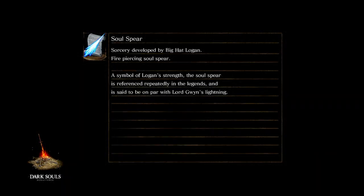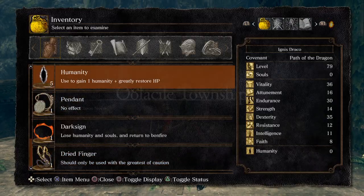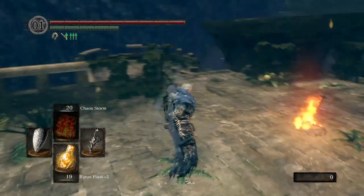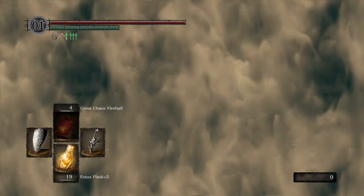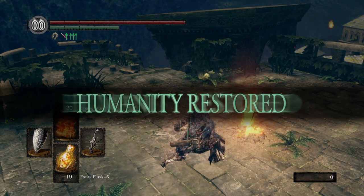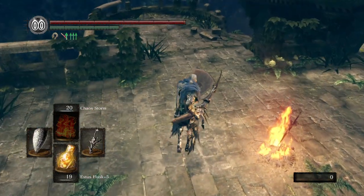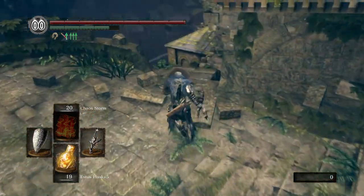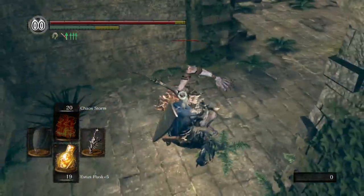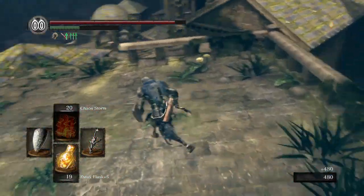Chester is a unique NPC encounter, because he's also a pain in the neck. But that's not gonna stop him. Now that I remember he's here, I got a gift for him. He may be nimble, but I don't think he's nimbler than Magma. Plus I have the Estus Flask advantage.